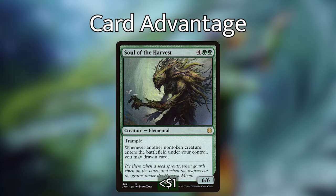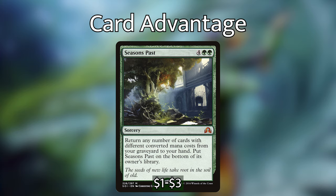Soul of the Harvest draws us cards whenever non-token creatures enter the battlefield — very good for all the creatures we're going to be casting. Seasons Past is one of the few non-permanent spells in our deck and one of our only recursion spells, but it will let us get a lot of cards back from our graveyard to cast and cascade off of again. Shared Summons lets us search for high CMC creatures to cast and cascade right out of our hands — casting this for five mana when we can cast something for six on the next turn is a really good place to be. Finally, Zendikar Resurgent serves both as a mana doubler and a second copy of Beast Whisperer, giving us more card advantage and mana advantage.